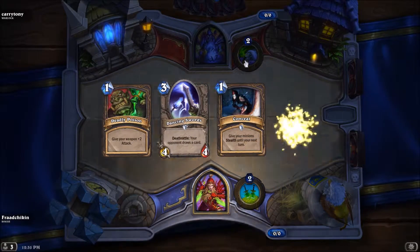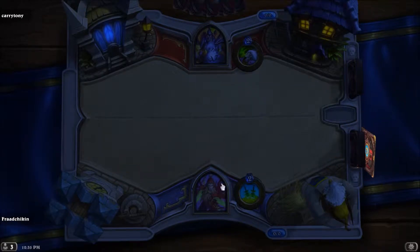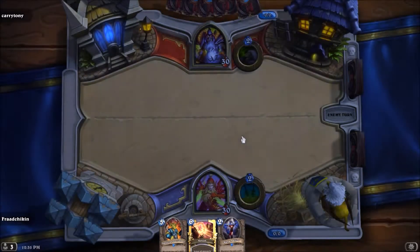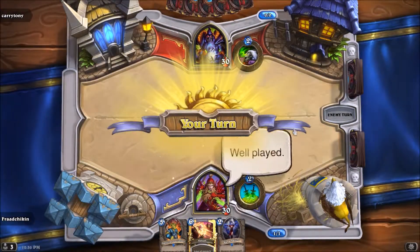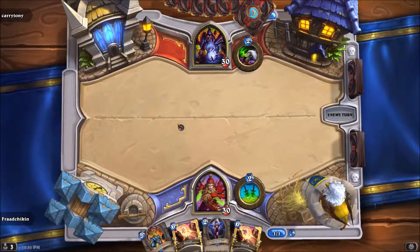If this is a Zoo, this is actually going to be a great game. Because versus Zoo, what you can do is Preparation Vanish. It is Vanish — we need prep. Mana Addicts, good for trading, but mostly for finishing them off. Double Vanish!